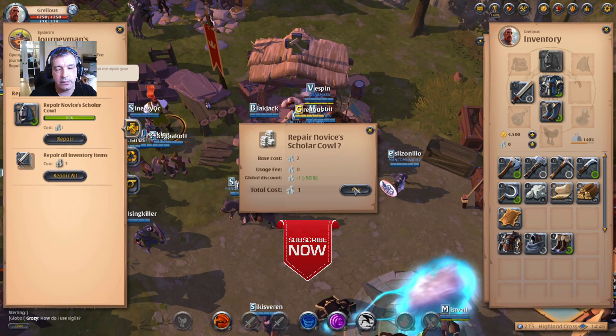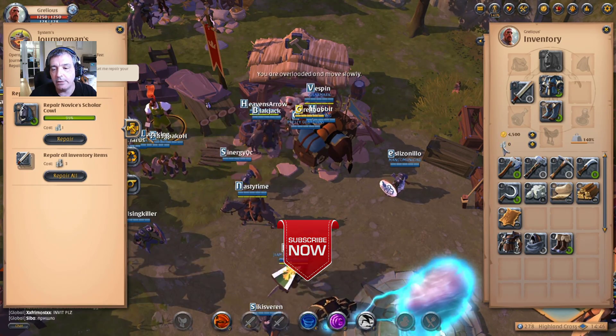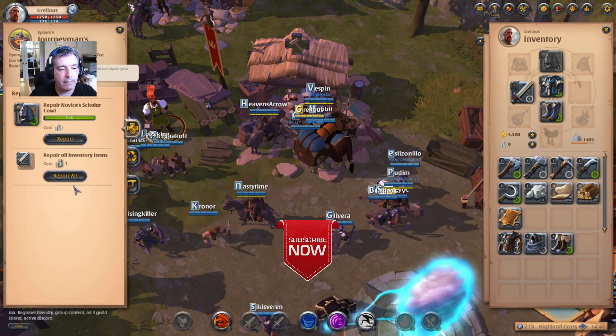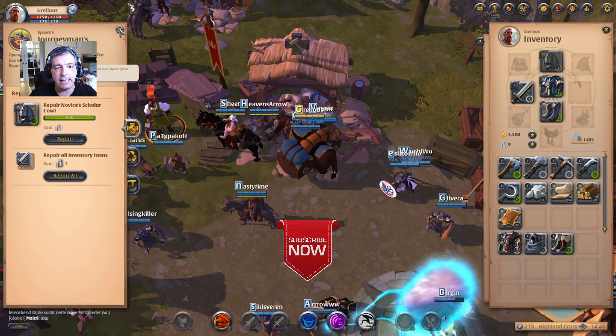Repair does cost silver — as you can see 'not enough silver in account' — so you need to have silver to pay for it. But of course you can repair everything at once as well.